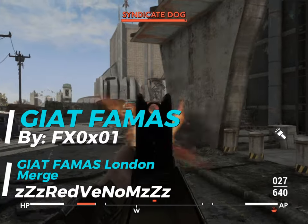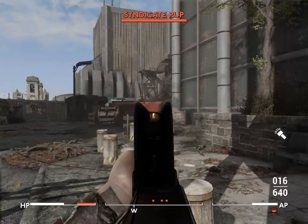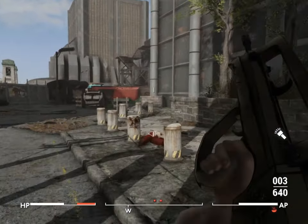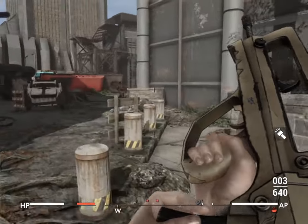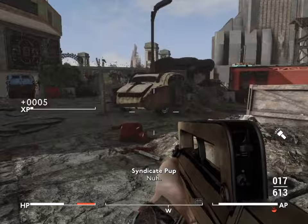First up we have the Jacques FAMAS, a slick futuristic French bullpup rifle brought to you by FxO X01. This isn't just some ordinary firearm — it's a weapon that will make hooligans, ghouls, and maybe even the famished think twice before messing with you.